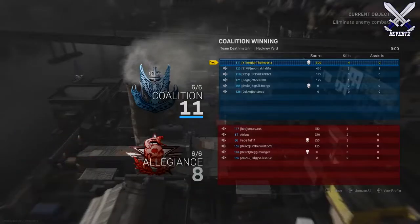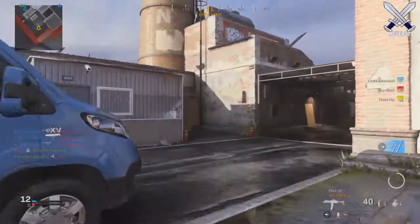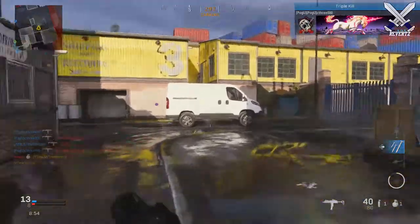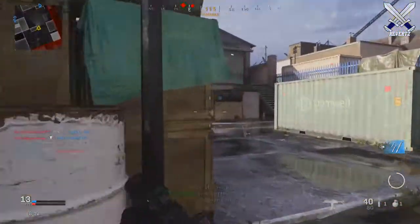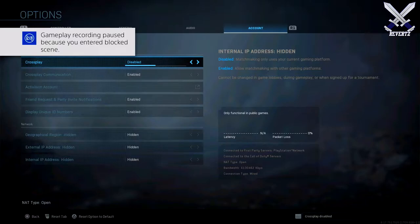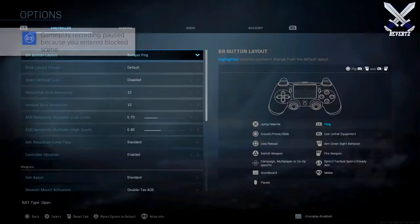From what I've heard and seen, hacks are pretty easy to do if you are playing on PC. Now there is a way to disable crossplay so you won't get paired up with PC players if you're on PS4 — you go into your settings, scroll over into account, and the first option for crossplay you just switch that to disabled.